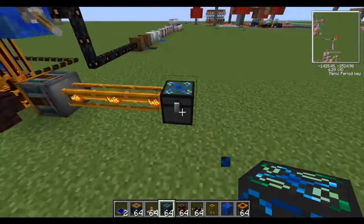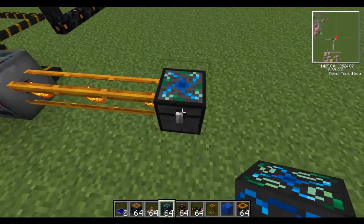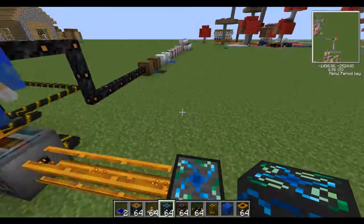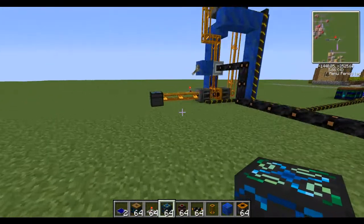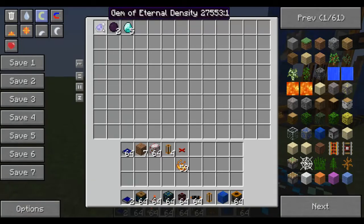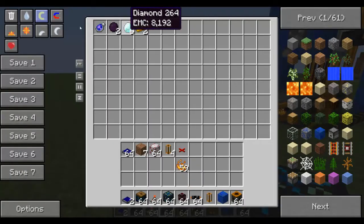I'm using an alchemy chest. You can make these chests pretty easily — they're not really expensive. They only cost two iron, two stone, a chest, and three types of dust, and a diamond. Overall you end up using just two diamonds. It's very easy to get. This alchemy chest automatically turns every item that's put in here to the highest EMC value.